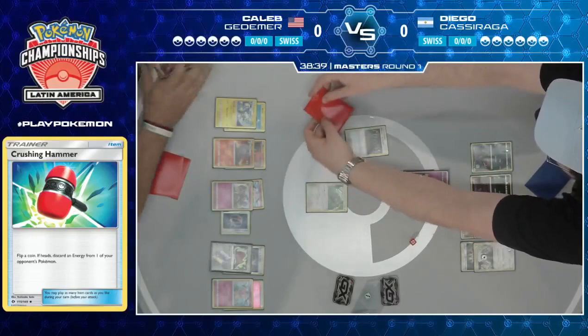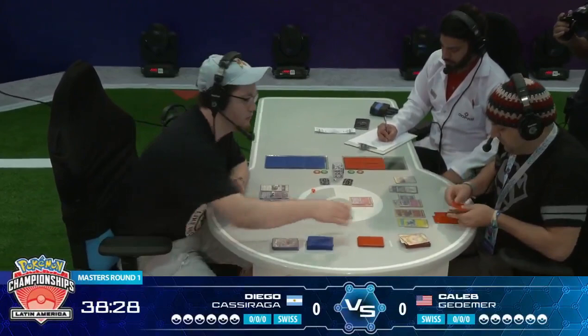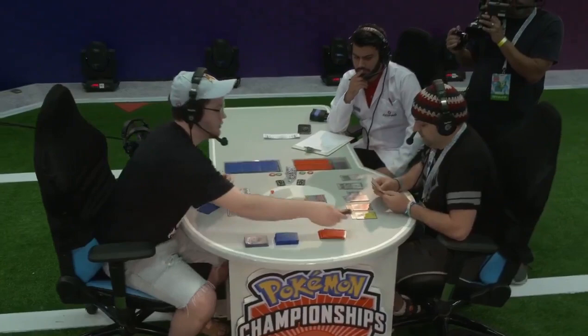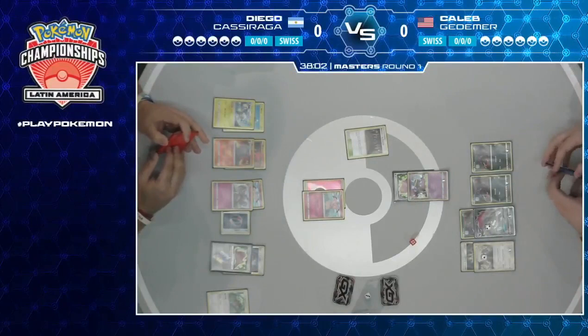It's going to be interesting to see how Diego attempts to pull this back. He has found the Tate and Liza — of course it has two different effects: shuffle your hand into your deck and draw five cards, or switch out to a benched Pokemon, like a Tapu Lele-searchable switch. It looks like after Instruct for Tate and Liza, Diego just Sprinted, but he can't play any of his cards in hand and passes. No access to energy to power up Granbull. Just not able to do anything.